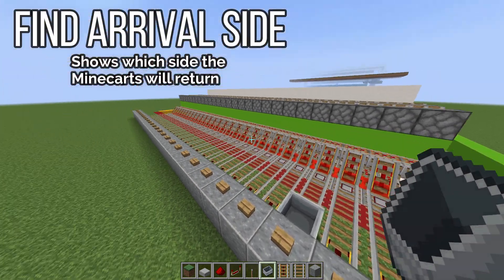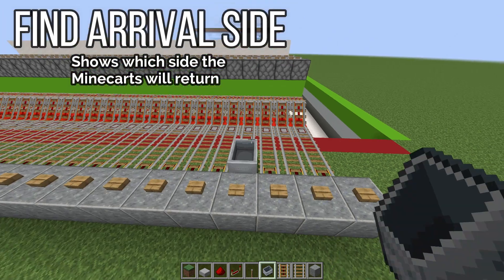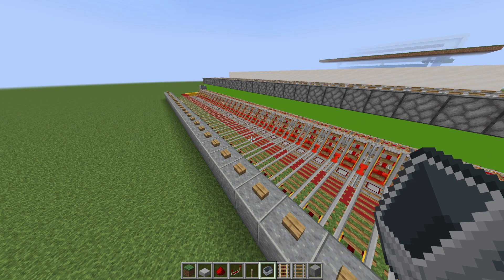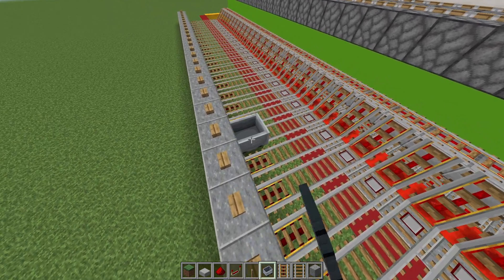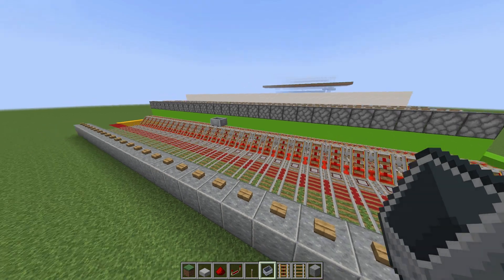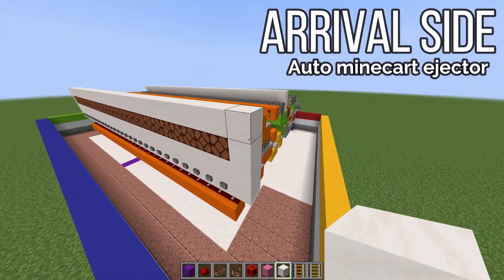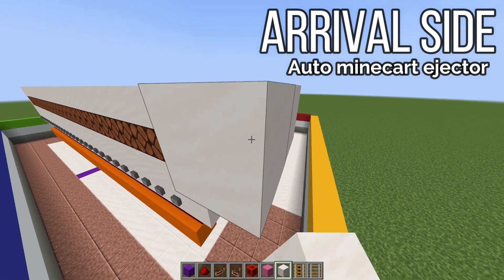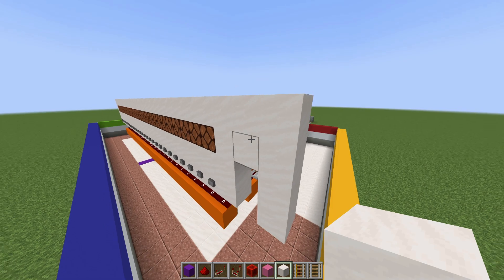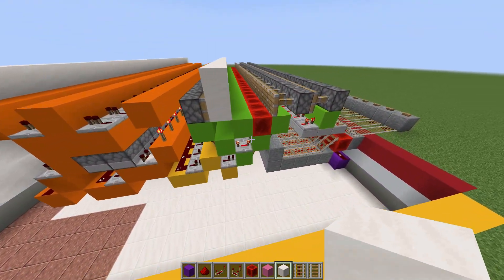To find out which side is the arrival side, place a minecart and press the button. In this case it's going in that direction, so that is where all the minecarts will be arriving. You don't want to get that confused with the departure side — it'll cause a ton of headaches. In this case the arrival side is the right side at the front. Add a little framework there, then go to the back and start connecting these rails.